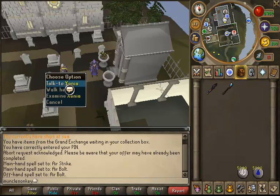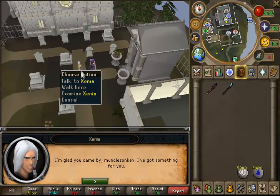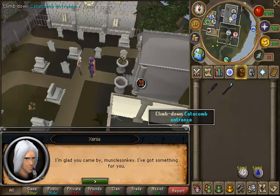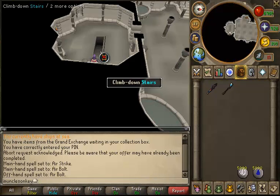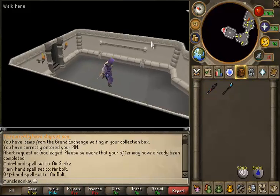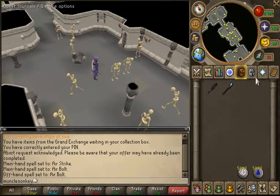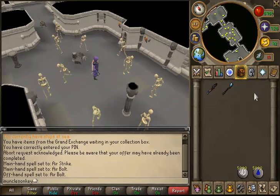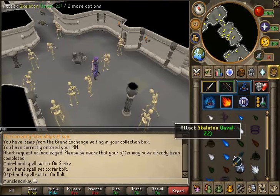At 20 mage we're going to be killing skeletons in the Lumbridge Catacombs. Before you can start this method you have to complete the quest The Blood Pact. You need to talk to the lady who will be in the southern part of Lumbridge by the graveyard. Once you finish the quest you can climb down the catacomb entrance, then climb down the stairs just to the west, and then climb down the next set of stairs and you're in the catacombs. Although these monsters are weak to earth, we're going to be using air because it's cheaper and these monsters have such low defense you don't need a higher level spell to hit them.